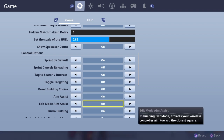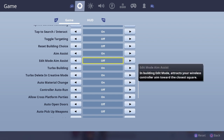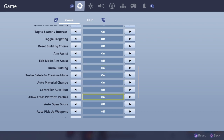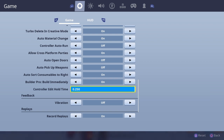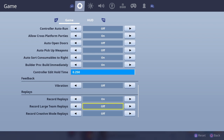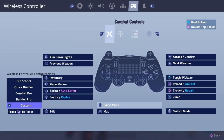Sprint by default on, aim assist on — obviously on controller we're at a disadvantage so you need that. Edit mode aim assist I have off; it makes me feel more in control rather than the game thinking it knows what I want to do. Turbo building on, auto material change on, build immediately on — it just feels more responsive and faster, you don't have to double click to switch build types.